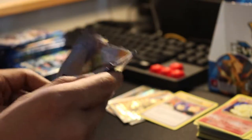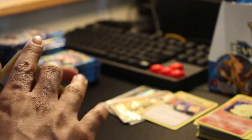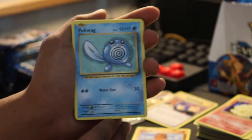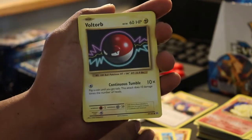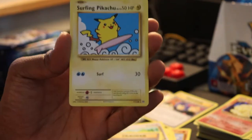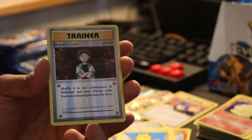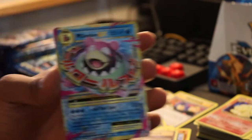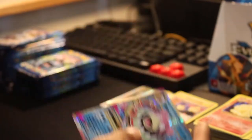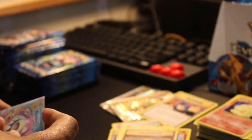Next pack. Diglett, Poliwag, Sandshrew, Voltorb, Magnemite, Porygon, Misty's Determination. Oh, Surfing Pikachu — sweet! I think this is another secret rare card, so that's pretty nice. Brock's Grit. And our rare is a Mega Slowbro — nice. Looks really cool too, I like this card. It's got a gold border. I'll put that in a sleeve right away. Very nice. I think this is a good box — it's paying off for itself.